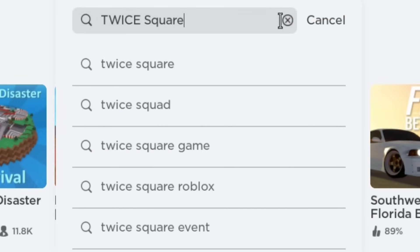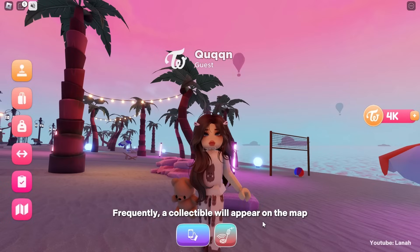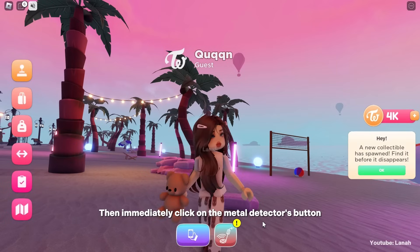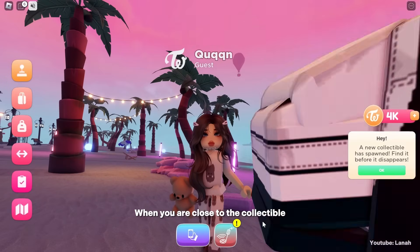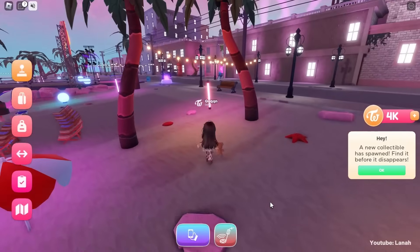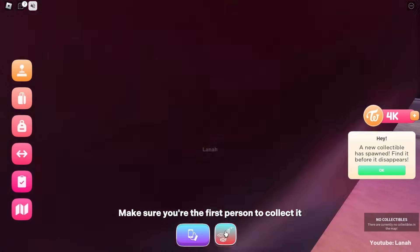Click on Team. Frequently, a collectible will appear on the map and you will have to find it. As soon as the collectible spawns on the map, a notification message will show up. Then immediately click on the metal detectors button. When you are close to the collectible, the metal detector will begin making fast beeps. Make sure you're the first person to collect it.